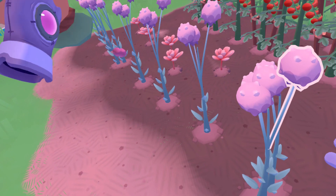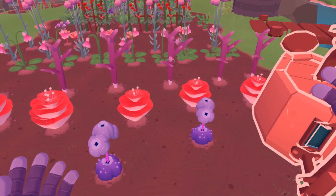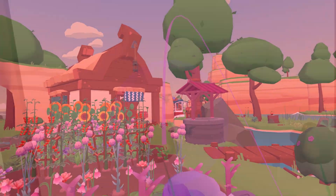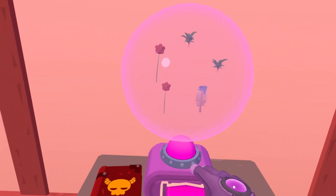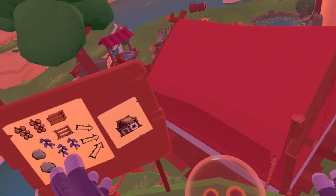You'll do this by tilling the ground, scattering seeds and watering your crops until they mature, where you can then harvest them. New crops mean you can craft new things such as decorations and furniture, and you'll also be able to use these items in the recipes needed to build new structures across your island.